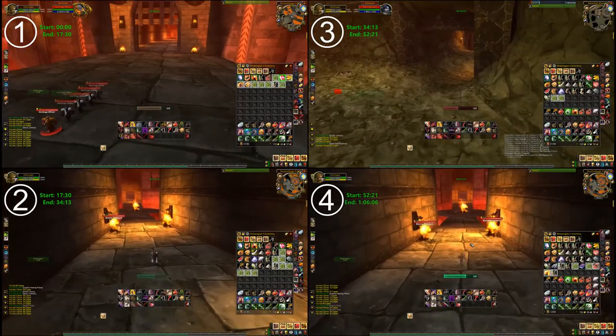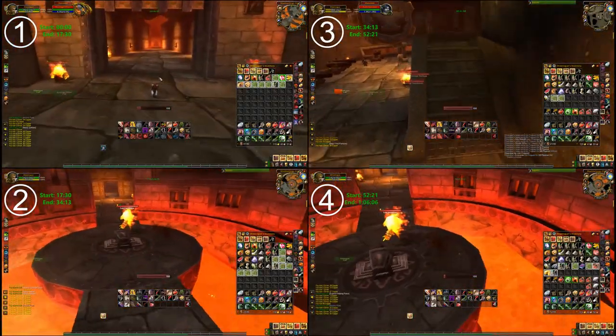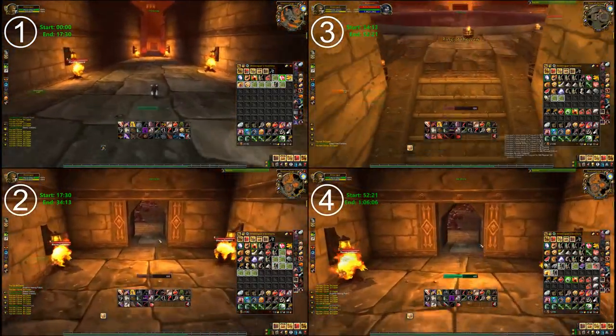Now, there are a few reasons why this guide is so reliable. One: you don't need any consumables. Two: the route is a loop, which means no backtracking and easy instance resets.